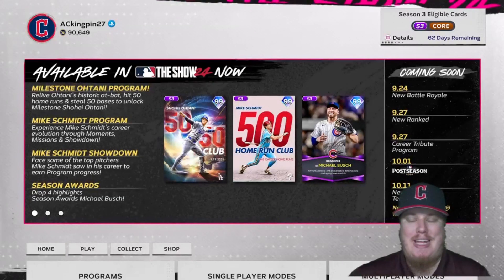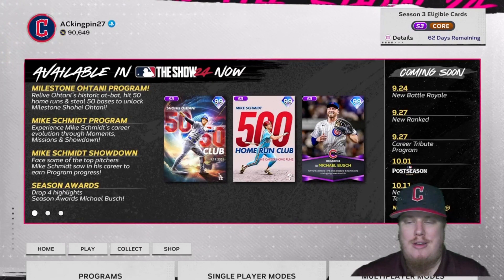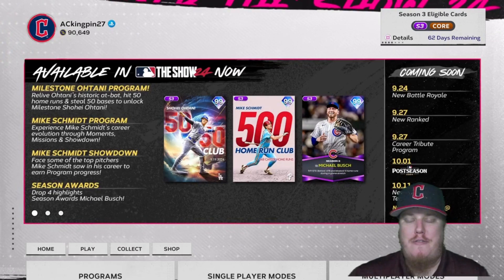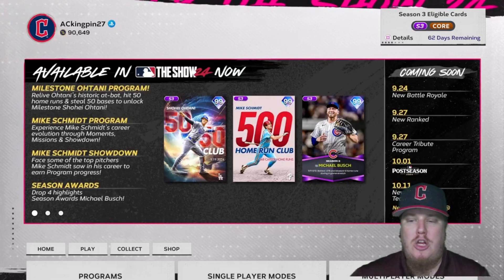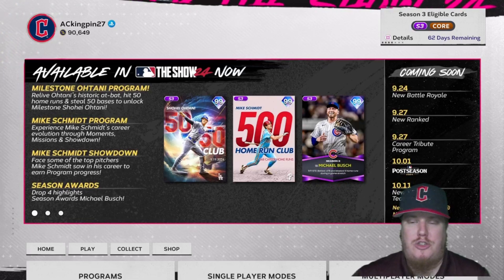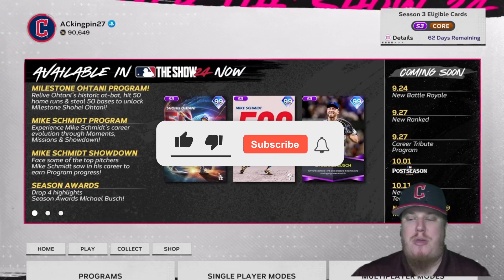We've got the fourth drop in the Season 3 Awards program here — a new season award series player alongside more Tops Now players for you to earn. In this program we're going to talk about all of the cards available, show you their stats, their attributes, and how you're going to bring these squad cards to your squad.